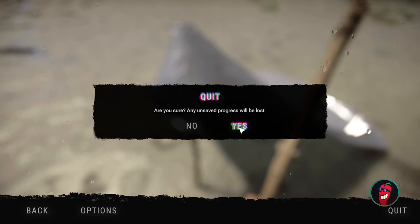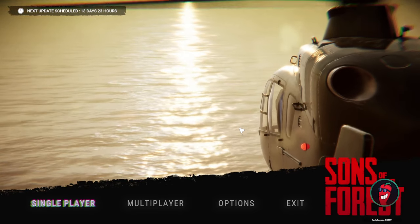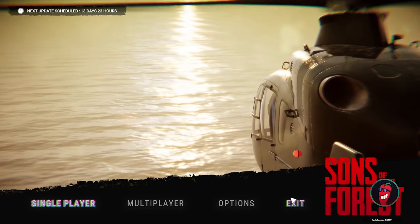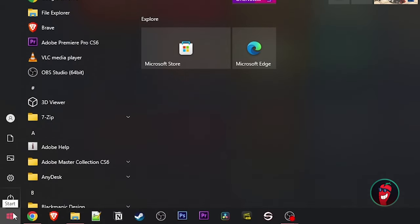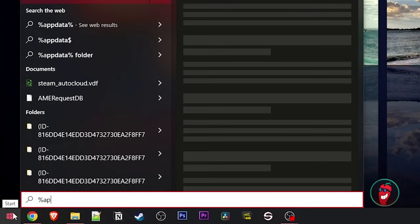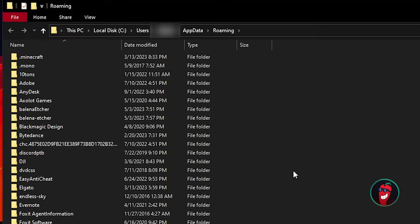You don't have to close the game out completely for this — you can technically do this while you're at the initial loading screen — but because of the background noise, it might be easier to just close out completely. Go to your Start menu and start typing in %appdata%. This will get you into the AppData Roaming folder, but we need to go into the LocalLow folder.